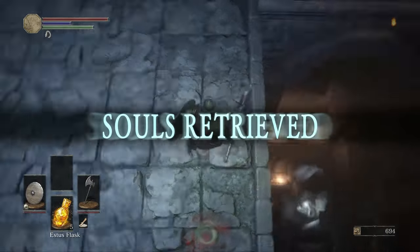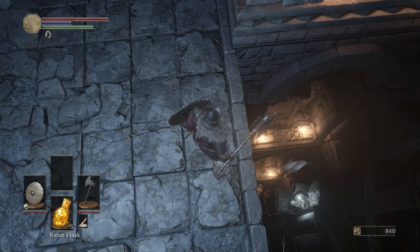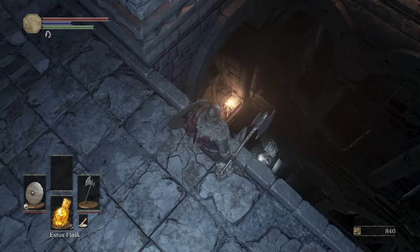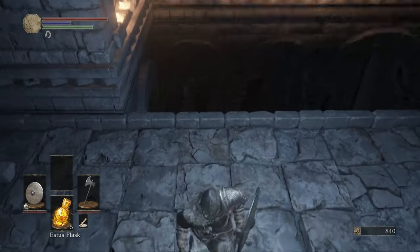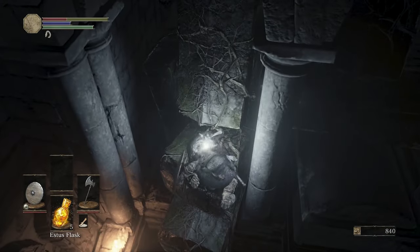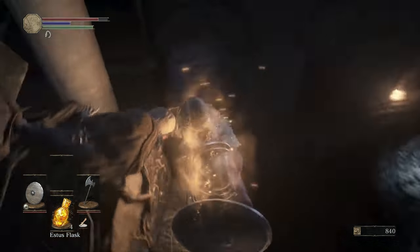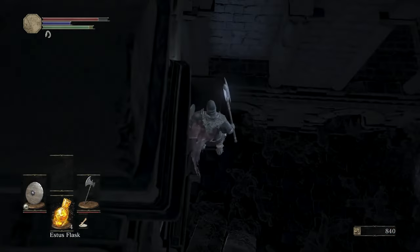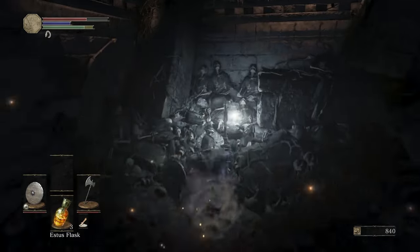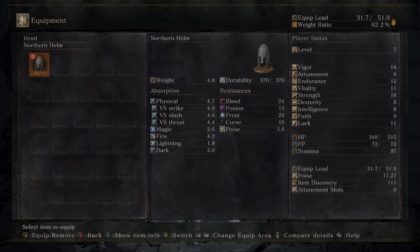The tricky part about this jump is you can actually over-jump it and if you hit the wall behind the item it's gonna push you back and you won't be able to land. You want to aim just left of that column. The firekeeper robe, gloves, and skirt — heal before you fall again. Early game you do not have a lot of health. This item right here is the Estus ring and I'm gonna equip all of that right now because they're fantastically good especially early game.